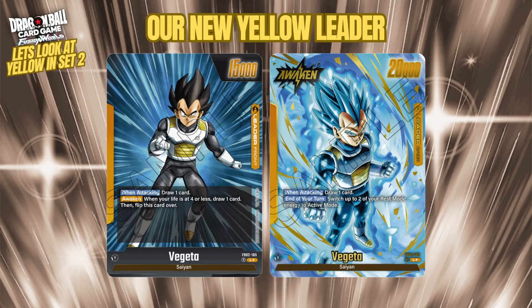Vegeta does the same thing most leaders do — draw on both sides when attacking — with the same stats and same awakening condition. But his awakened benefit is similar to Frieza's: it's only usable the turn you flip, but the effect is switch up to two of your rest mode energy to active mode. So where Frieza untaps two battle cards, Vegeta untaps two rested energy, which could be very powerful depending on what battle tricks we have.